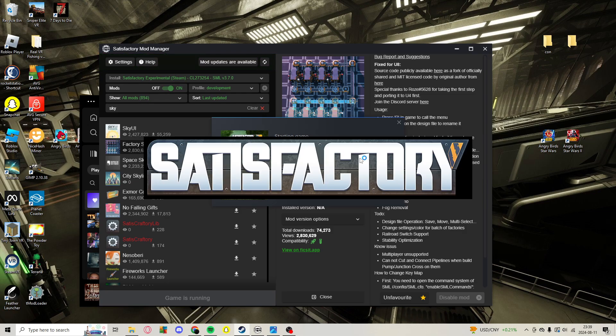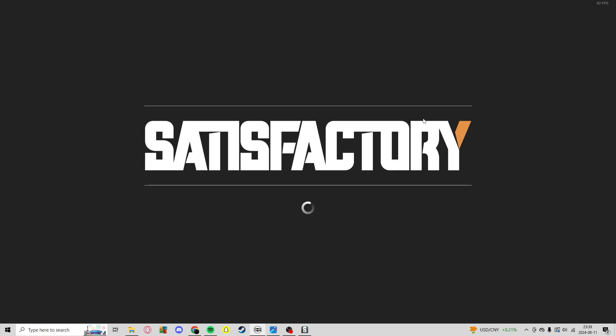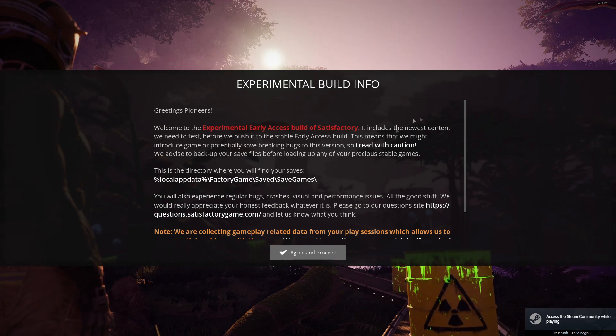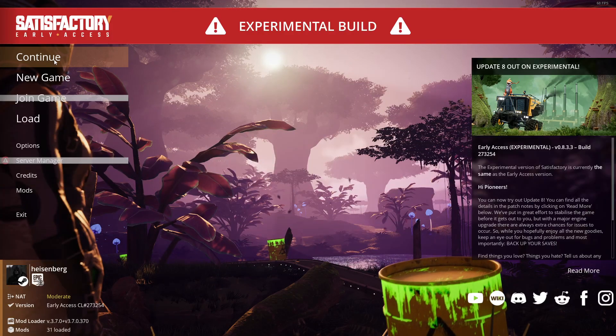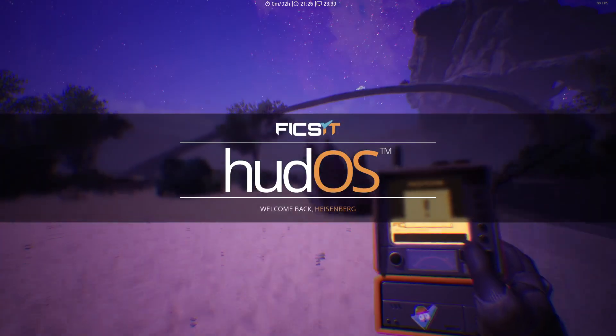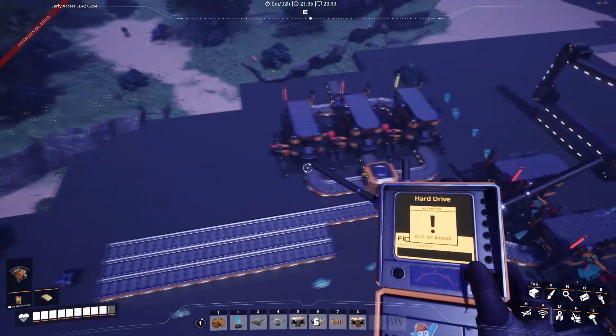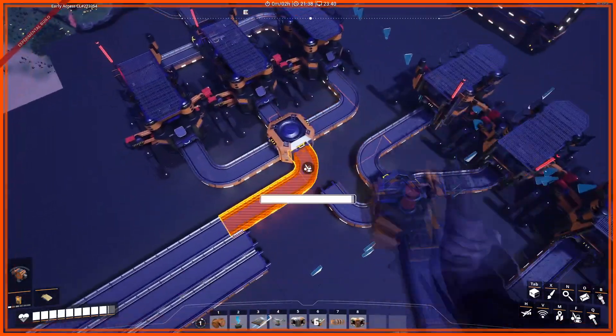Launch Satisfactory and wait for that to load. Get in your game. Once you are in, let's say you want to copy this blueprint that we made in the previous video.